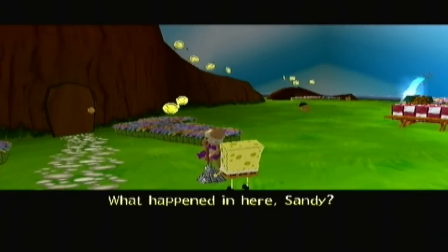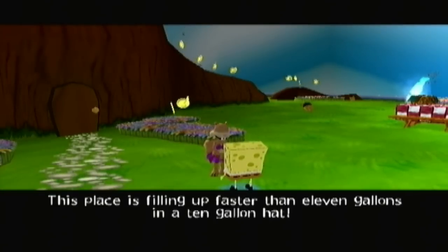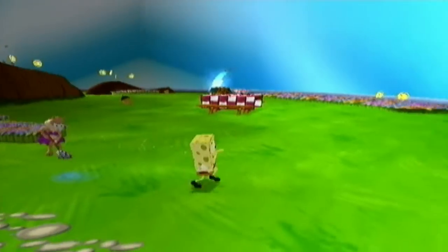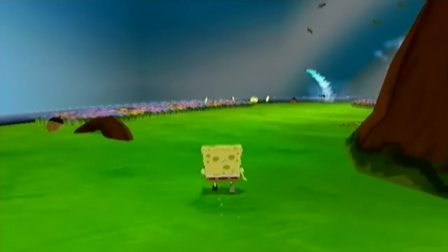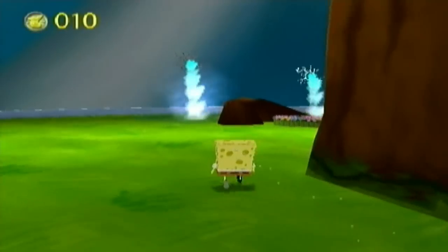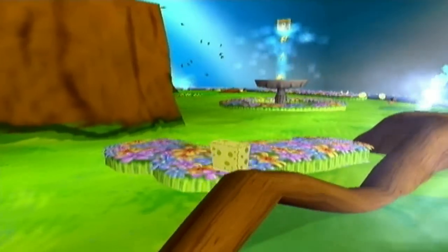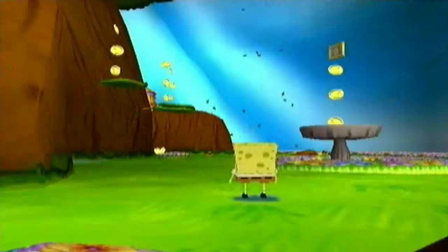Sandy explains she got all fired up after their karate match and wanted to practice more, but accidentally poked some holes in the dome. This place is filling up faster than 11 gallons in a 10-gallon hat. Spongebob asks what he can do to help. Sandy says to find something to plug the holes in the dome — plug all the holes to stop the water from coming in. That's basically what we'll be doing for the first mission in Sandy's tree dome. At first glance Sandy's tree dome may not seem like a big role, but it's much bigger than it was in Battle for Bikini Bottom — there's a huge world to explore here.